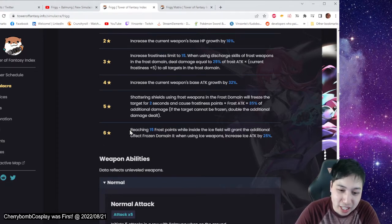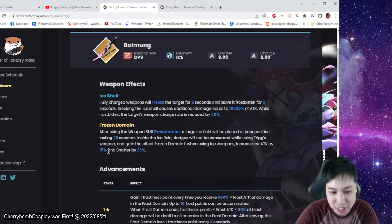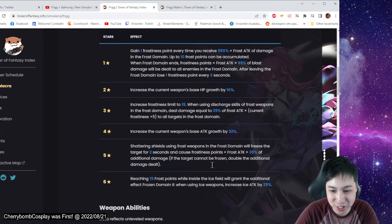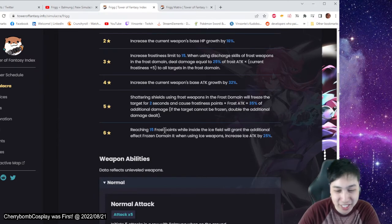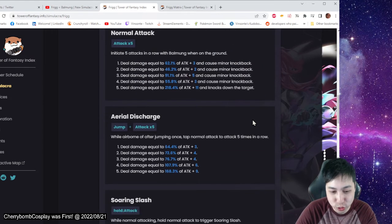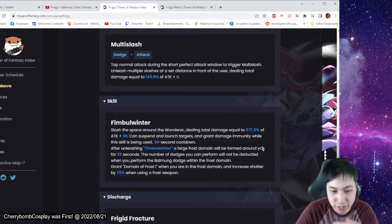At 6-star, reaching 15 points while in an ice field grants an additional effect — it increases to 25, so it's an extra 10%. It's additional effects, so technically 25 plus 15, which is like 40% extra attack — not damage, attack. And then these are the stats. You guys can go through it if you're curious about this — there are all the multipliers and stuff like that.